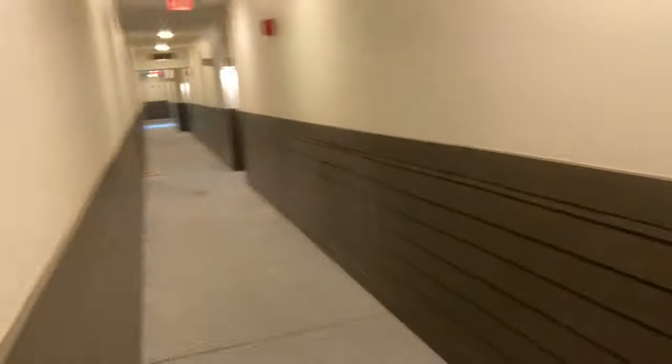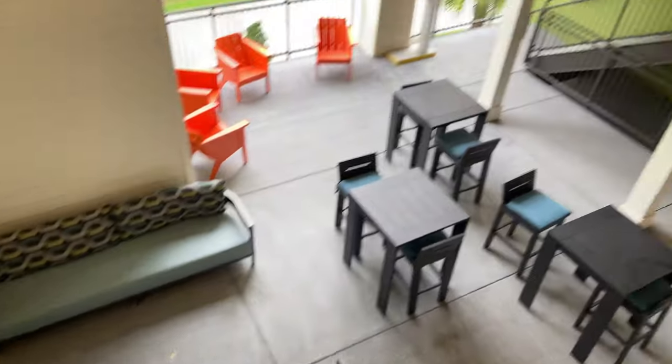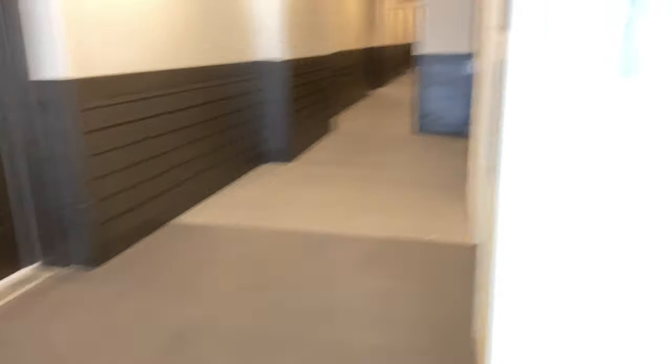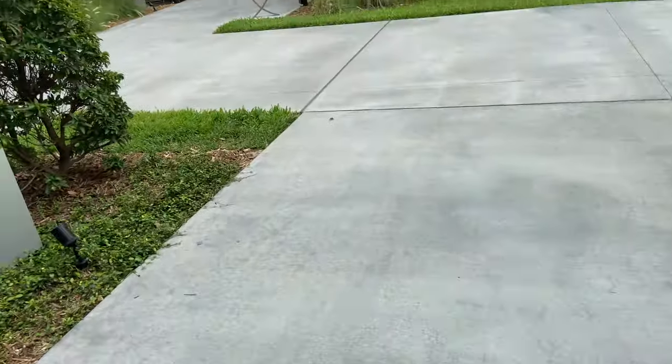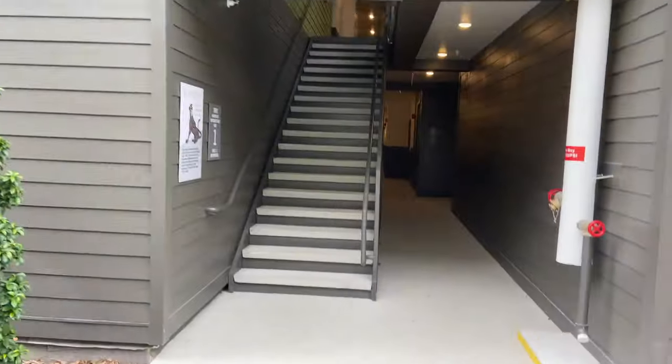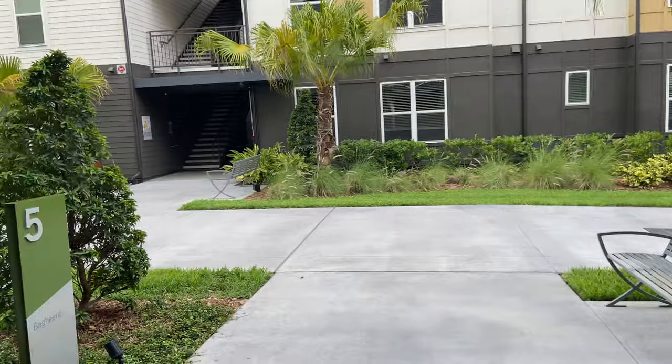So this is how the hallways are. You come in, you have your key card, and then you twist it to unlock it and twist it to lock it — it's pretty simple. There are little areas to sit, and there's also an elevator in every building, which is nice, but I want to be healthy so I'm going to take the stairs. Every building has a little character assigned — ours is Bagheera — so they all have different characters to make it easier to tell which building is yours.